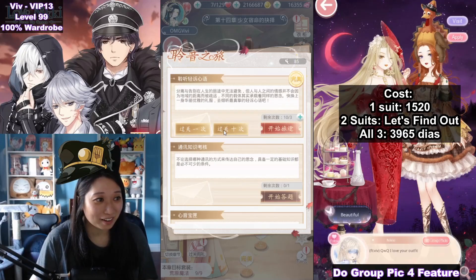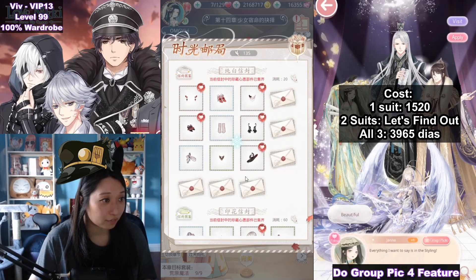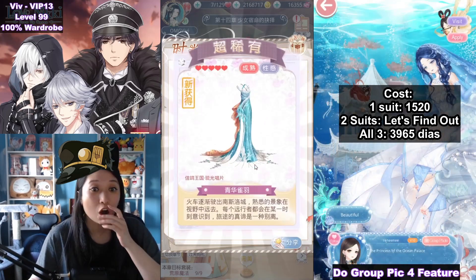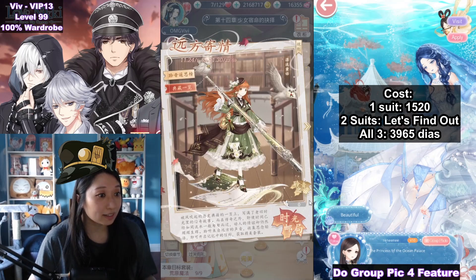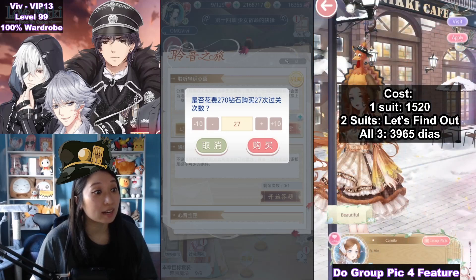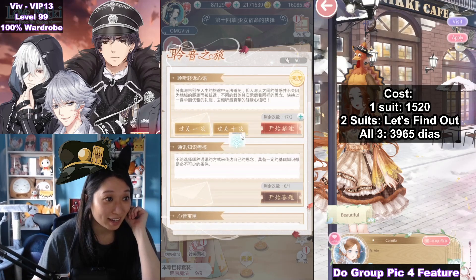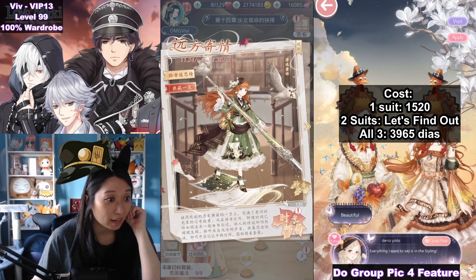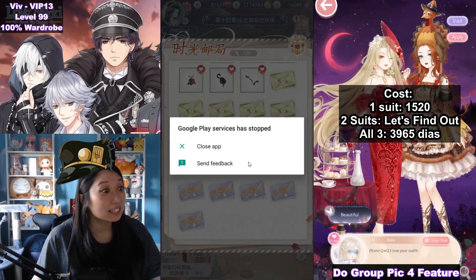Let's buy 10 attempts for 100 diamonds — I should have exactly 135 event currencies. Now, my final piece — it has to be this one. It's not this one. One pull costs 270 diamonds — oh my goodness, this is so expensive. Let me do done 10, another done 10, and a done 7 to get 135. Final pull — it's not it either!